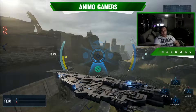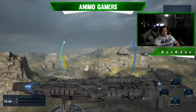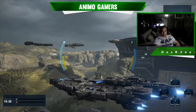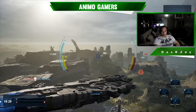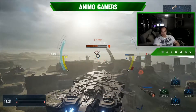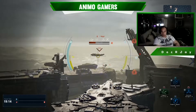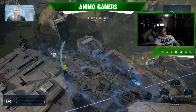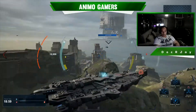Oh crap — almost hit the building. Where are we supposed to go? Thrusters are online. Going up — there they are. Full thrusters, we're going in. Targeting. Oh wow — Dreadnought! Shield activated. Going down. Let's maneuver around them.